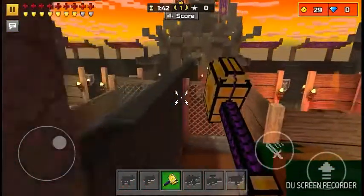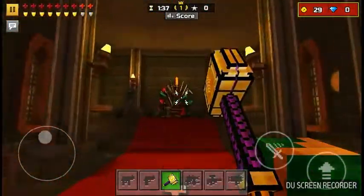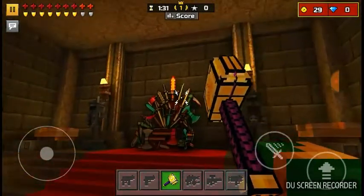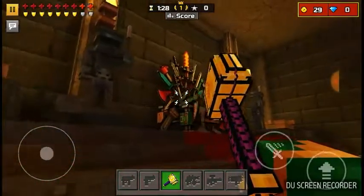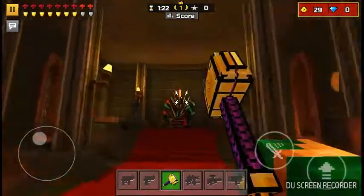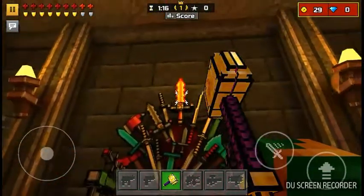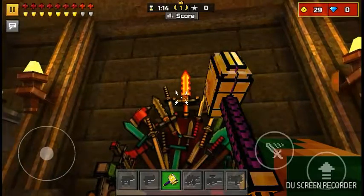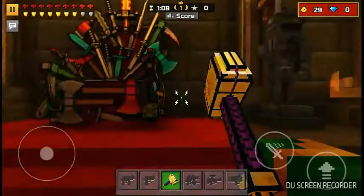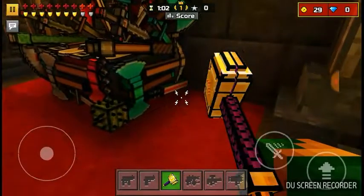I'll be showing you a tribute to the game before there were that many updates — like the very original game. All you need to do is come over here to this awesome chair. It's the best pixel gun. We can see there's weapons like the fire demon, the katana, the combat knife, the scythe, the golden axe, the red axe, the pickaxe, and the dark force saber.